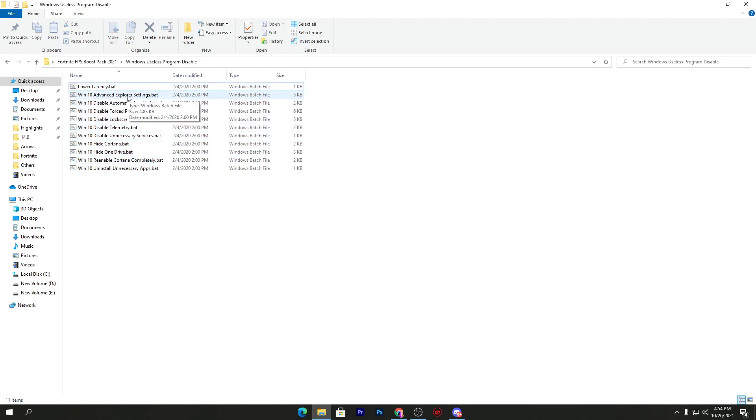Install all the files one by one. Windows 10 advanced explorer settings will optimize your Windows Explorer and file management system for better performance — it also works with Windows 11. Next, 'disable automatic app update' will stop background app and Windows updates while you're gaming, so your network isn't being used and you get better ping without packet loss. 'Disable force reboot after update' fixes the issue where your PC restarts while you're playing.